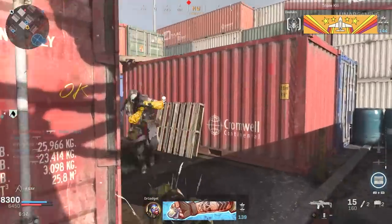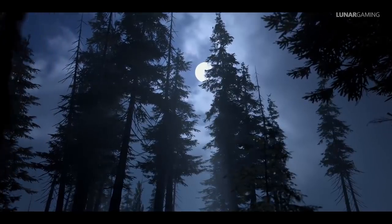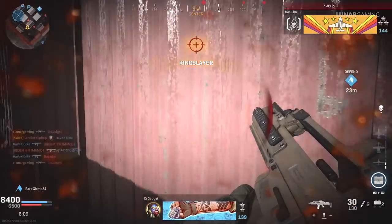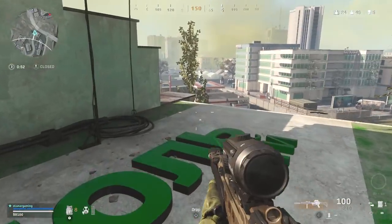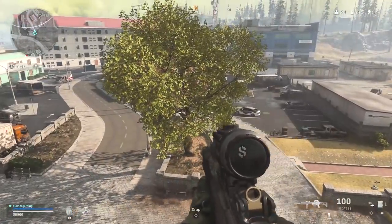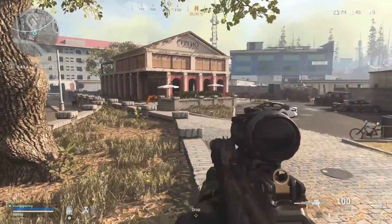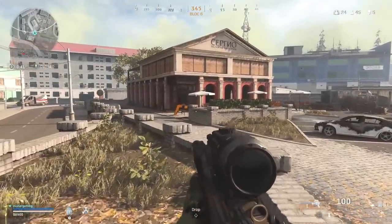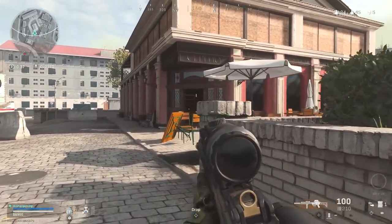The new Warzone Halloween event, Haunting of Verdansk, starts on October 20th. We don't have a lot of info yet, but if the leaks are anything to go by, it will involve zombies and be set at night. That's a rundown of everything arriving in Season 6. I'll be back tomorrow with new patch notes for the Season 6 update — let me know in the comments what you think of the new season, like and subscribe for more Warzone updates, and I'll catch you guys next time.